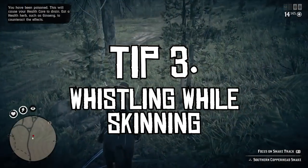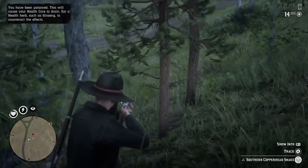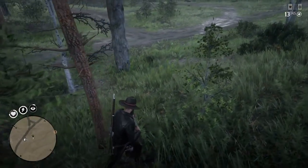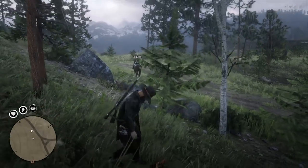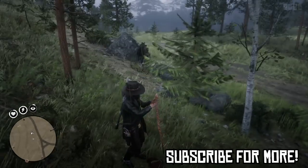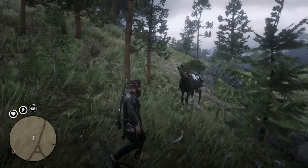Tip number three: whistling while skinning. This tip is very simple. While you're out hunting and you're skinning or plucking a kill you've just made, you can whistle for your horse despite it being soundless. For some reason your character doesn't actually make the whistle sound effect when you're skinning, and when I first did this I just assumed that the horse wouldn't come to you if there's no sound effect. Well, as you can see and hear in this clip, I press up on the d-pad to call my horse and she comes running.